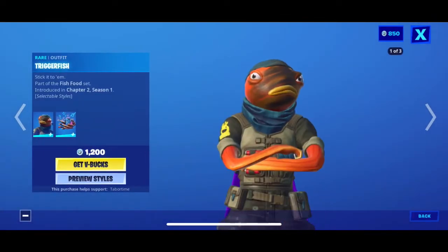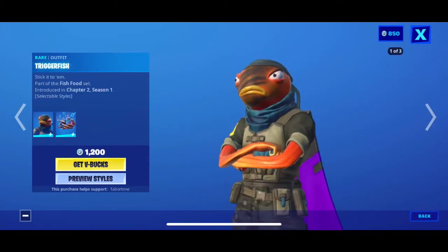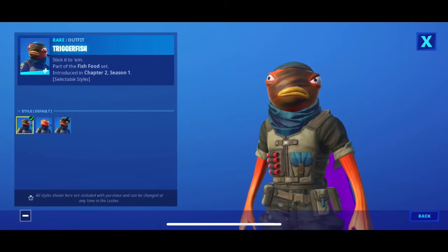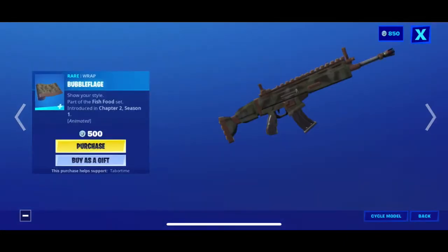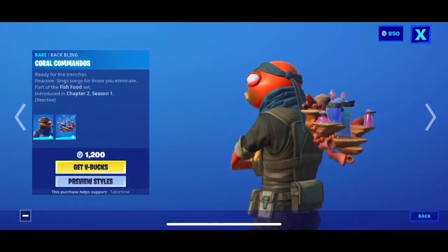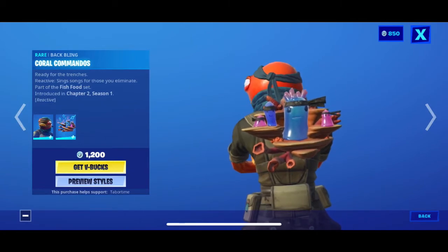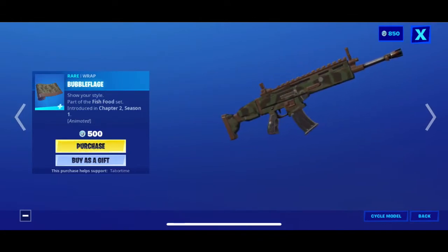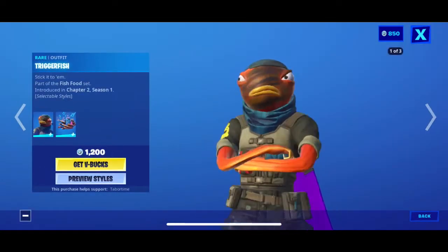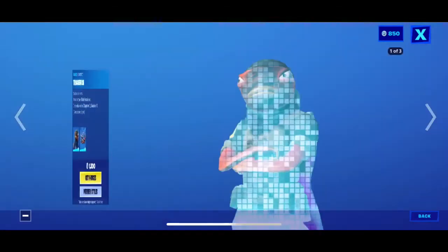You have Trigger Fish — I want to get him when I have enough V-Bucks. He has three styles: one without his helmet, one with no face paint, and one with a helmet and face paint. He has this cool back bling which is reactive — it makes a sound, like a song, when you eliminate someone. You have the wrap which is cool, it's animated with bubbles. I like my Fish Stick — I want all the Fish Stick stuff, even though I can get the other two bundles.